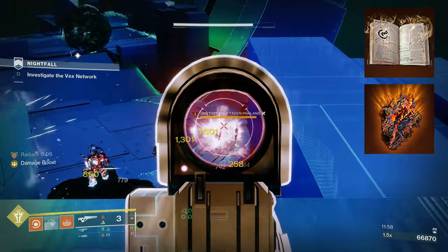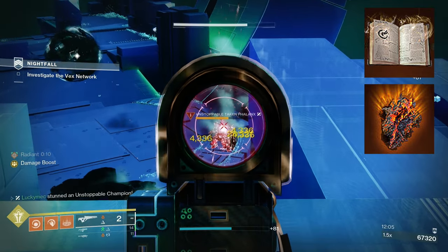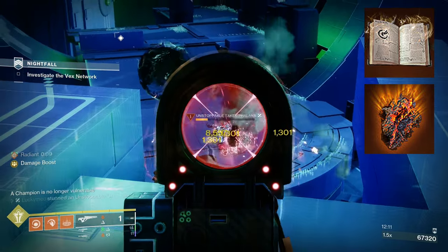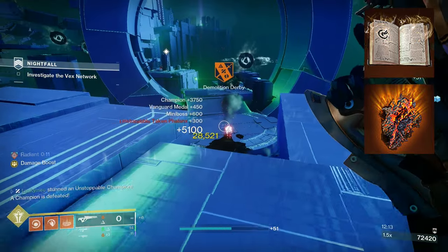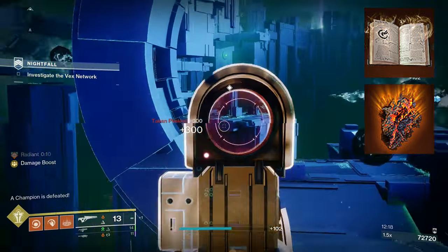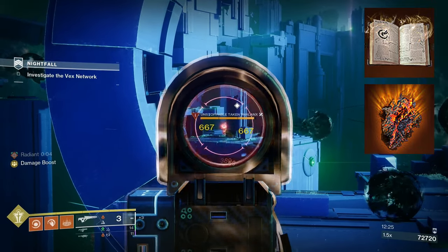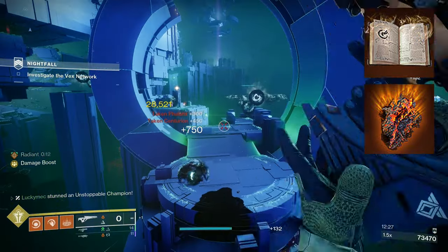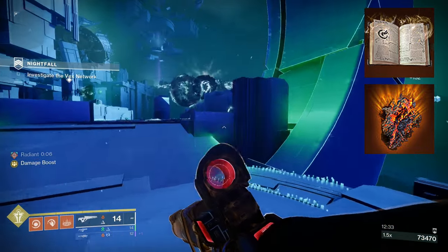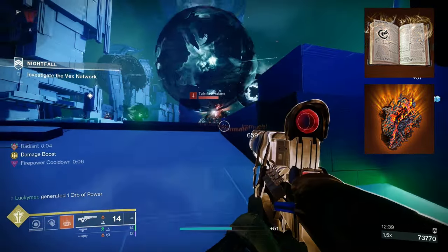We're also going to pair that with Touch of Flame. If you're rocking the Fusion Grenade, Touch of Flame will now make it explode twice, and the second explosion deals even more damage than the base grenade, making it the highest single target damage grenade for solar. If you're choosing Solar Grenade, it now lasts two seconds longer and emits magma blobs that deal extra damage. These are a bit random — it honestly all depends on where the magma blobs go. I like the consistency and stability of Fusion Grenade for single target damage on bosses and wiping out groups of enemies.